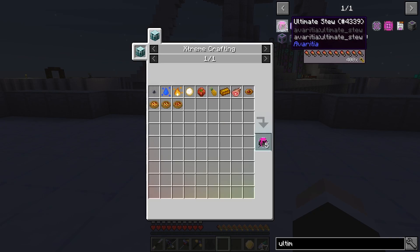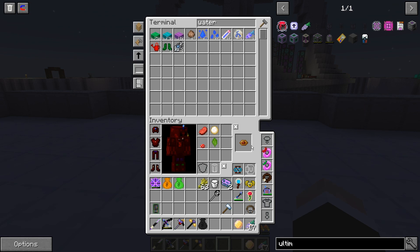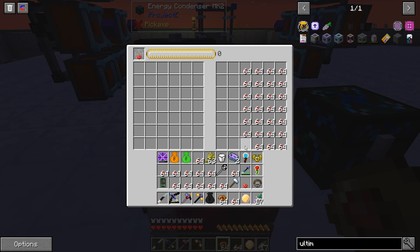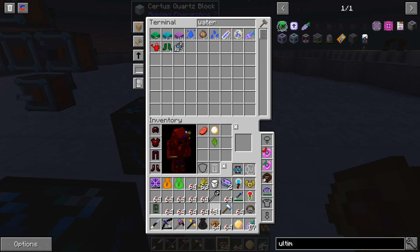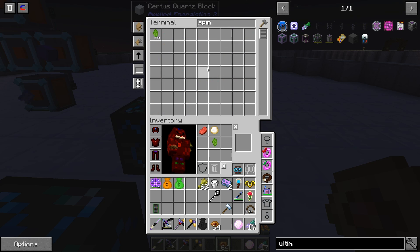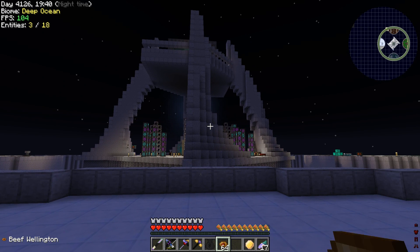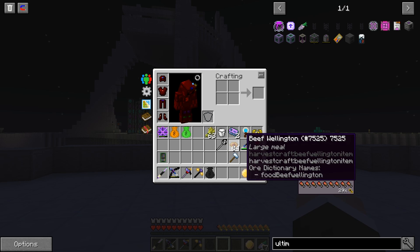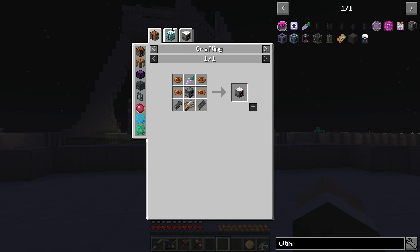I should probably multiply — do more of these because I didn't do it. I could have run out and had to go grab some more. Nice. How much spinach do we have? 800 and something — that's actually pretty good. By the way, this thing — 29 saturation. That's pretty freaking great.